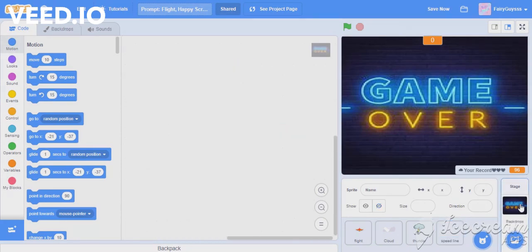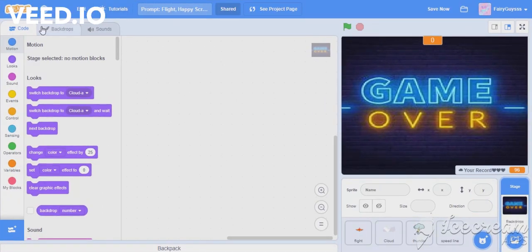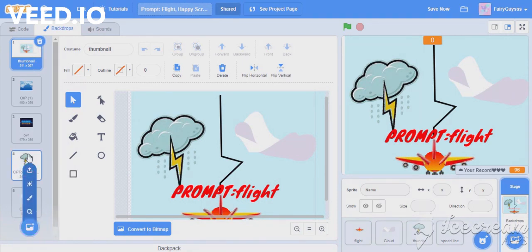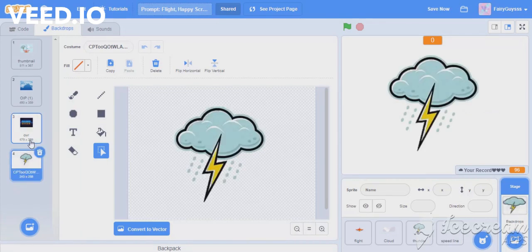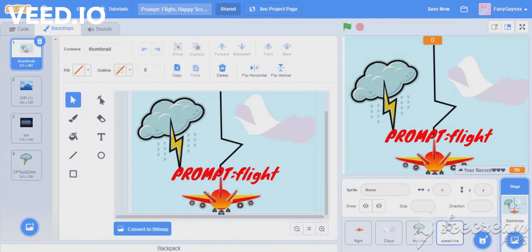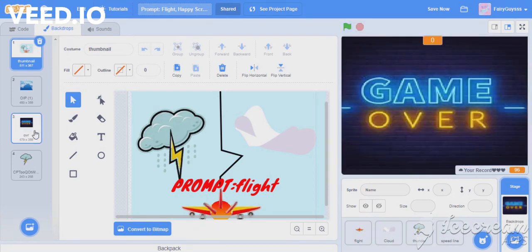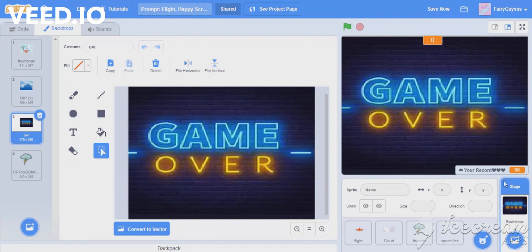Let's go to the backdrop here. These are the old costumes of the backdrops. This one is the costume I made for the thumbnail of the game in Scratch — you can go and check. This one is the place where I play the game, this one is the sky. This one is game over — I got it from Google.